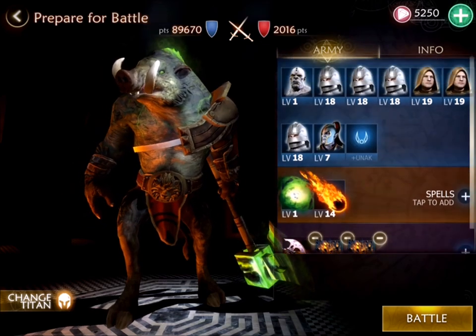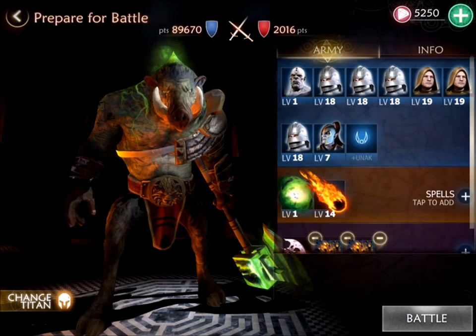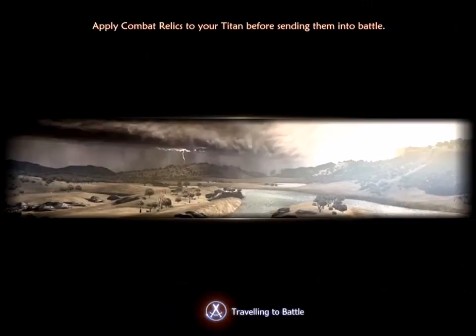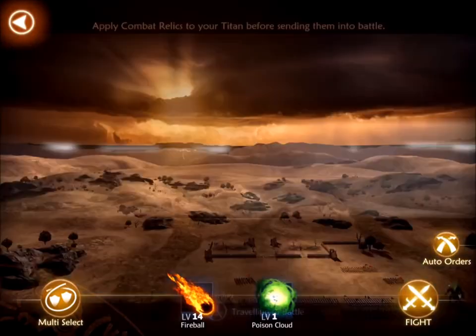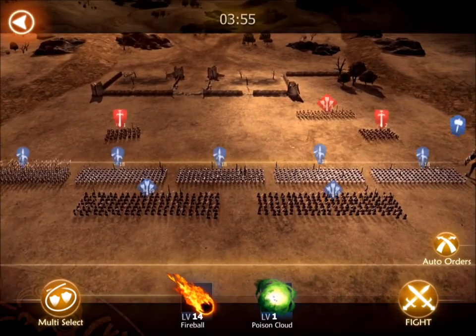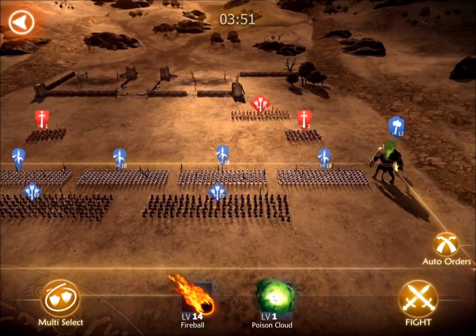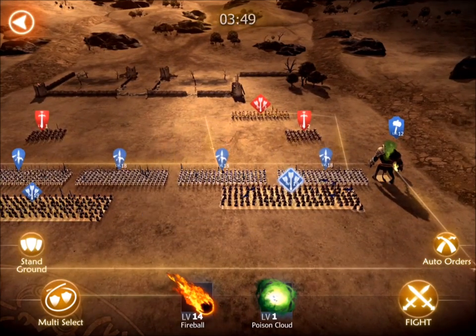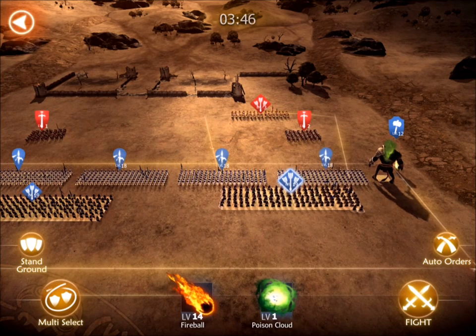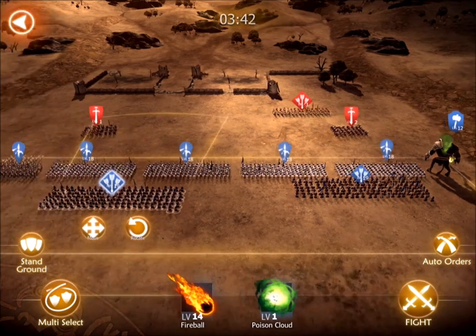I have one blank spot for Unok because I've overbuilt in my barracks — I can only keep 19 total troops. Because I have so many archers and pikemen reinforced, I didn't have room to build more Unok, so I'm going in one troop short, which is not going to be a problem. In this battle, he has three troops on defense: two militia and one archer.